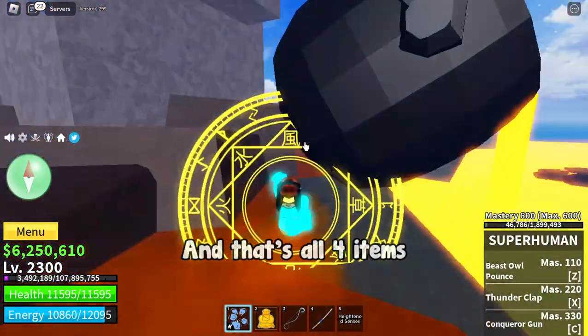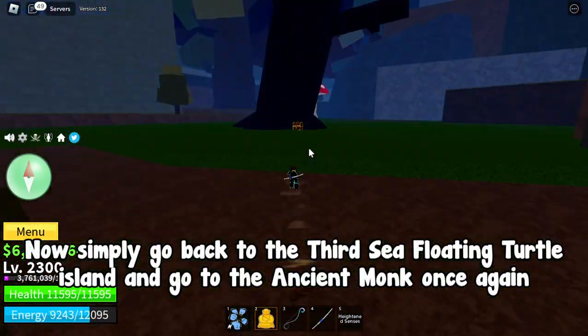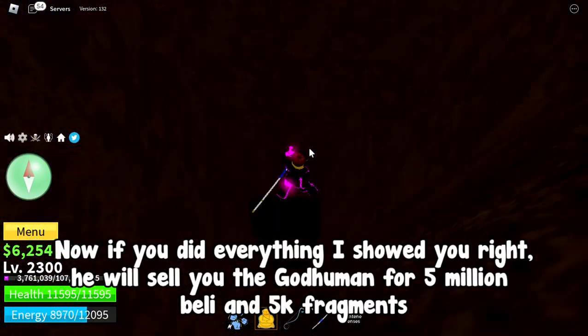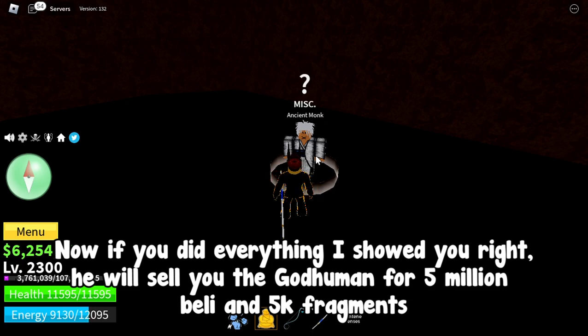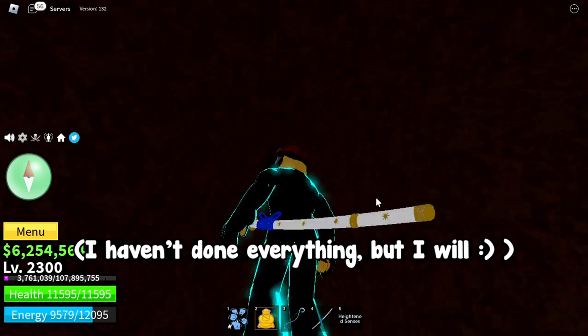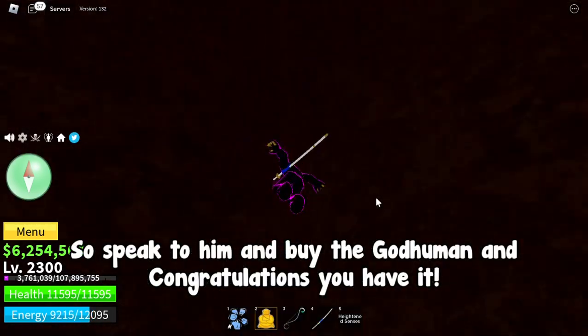And that's all 4 items. Now simply go back to the third sea floating turtle island and go to the ancient monk once again. If you did everything right, he will sell you the God Human for 5 million Peli and 5k fragments. Speak to him, buy the God Human, and congratulations — you have it.